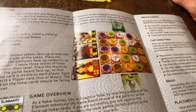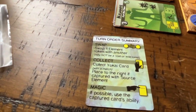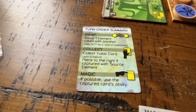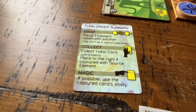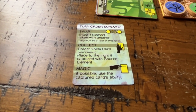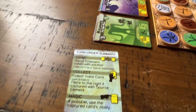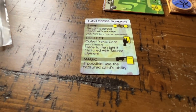The instruction book is pretty clear, and this is how you set up the game. You have this turn order summary. The first thing you do is swap one element token with another — you cannot use void or wild tokens, which I'll show you in a second. Then you collect a Yokai card if you happen to match the image on it, which I'll show you in just a second.